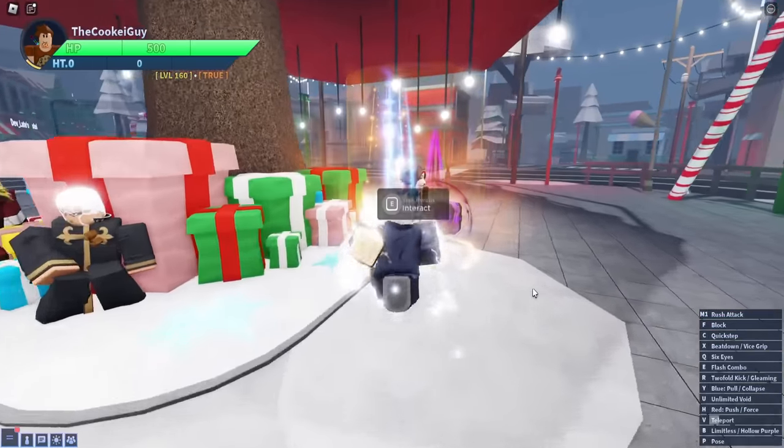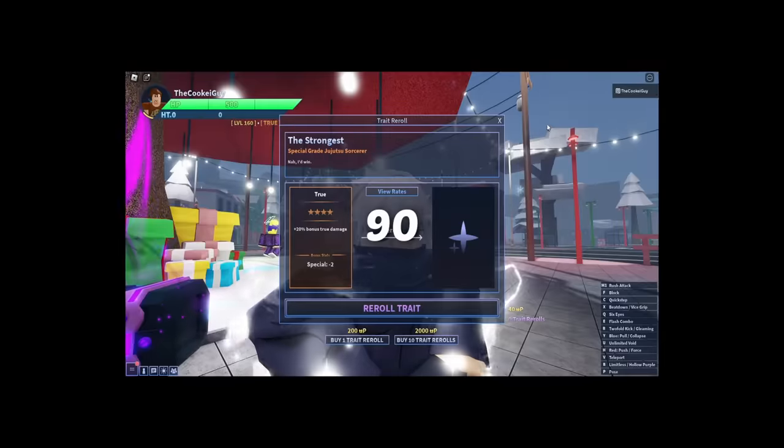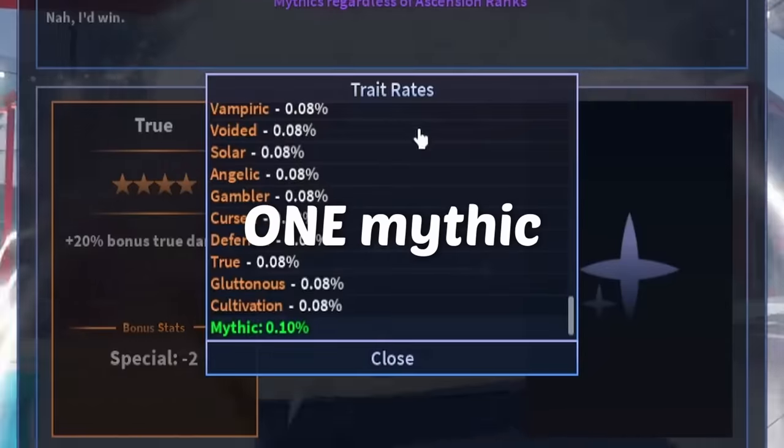There is an alternative method to rolling traits. I also did the math here and you're gonna have to spend about 90,000 Robux for one mythic from this method. You are not getting that money back.